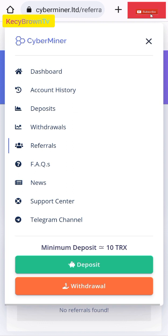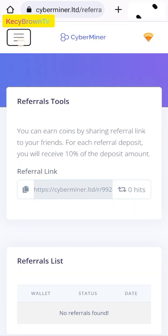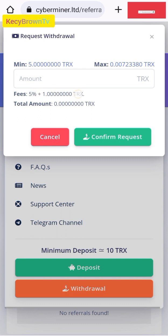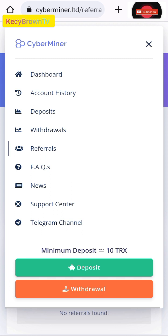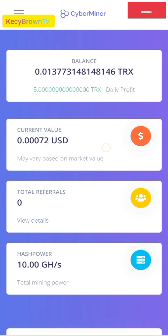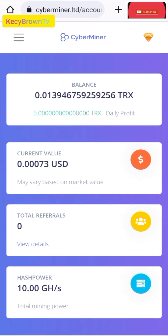Guys, see you in my next video on Casey Brown TV. Please don't forget to share, hit the like button, and subscribe. You can join the Telegram and share to your friends and get more commissions. I have started mining and you can withdraw anytime. Remember the minimum is 5 TRS. The financial fee is 1 TRS. The more you invest, the more income you get. Daily profit is 5 TRS, getting a total of 15 TRS after 3 days.